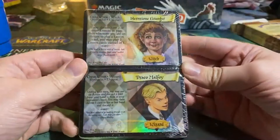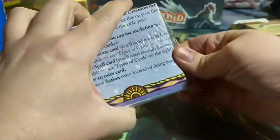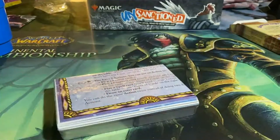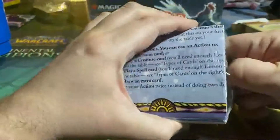So we have two starter decks here and they're all sealed in together. We have Hermione Granger and we have Draco Malfoy. These are just the two half decks that you can play against each other. I'm trying not to destroy the cards here. We got some counters here, and then we have the rules — the advanced rules.